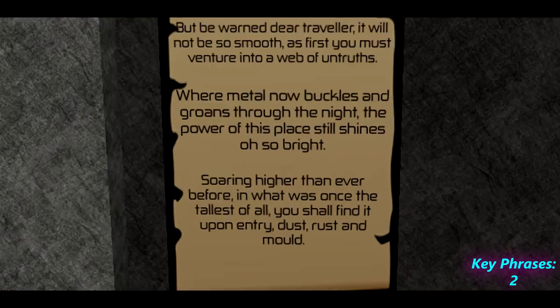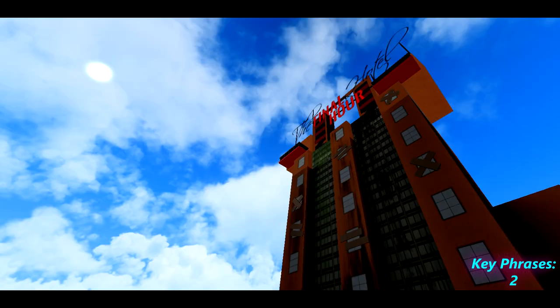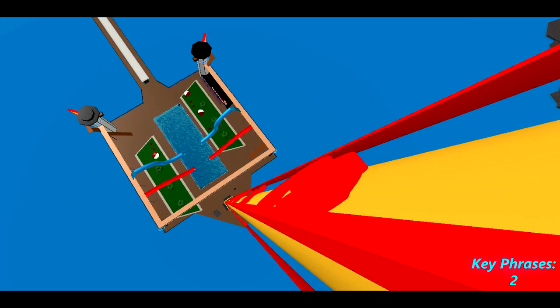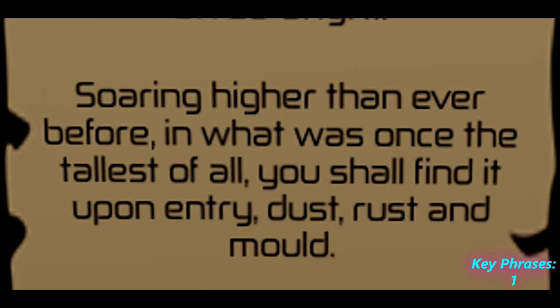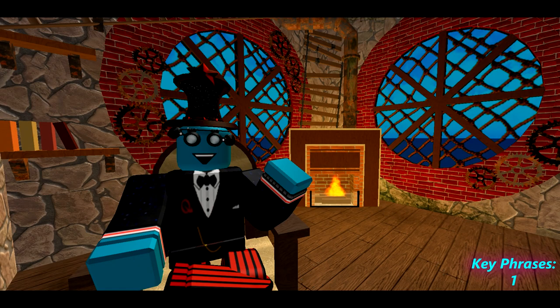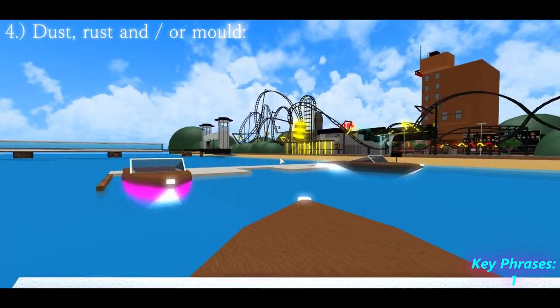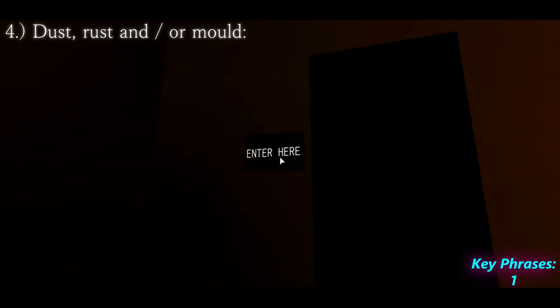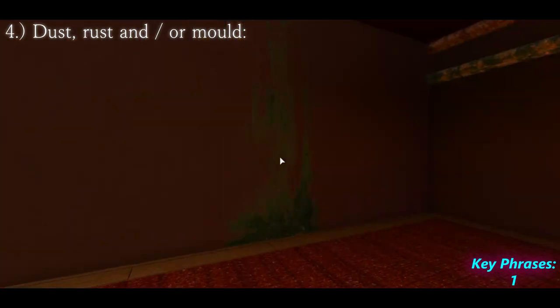Third key phrase: soaring higher than ever before, in what was once the tallest of all — meaning this place is very tall, but not as tall as something else; something must have taken that title from it recently. And the fourth and final key phrase: you shall find it upon entry — dust, rust, and mould — this tells you that what you need to look for is after you enter, possibly near some dust, rust, or mould. So the second clue is confirmed to be in the Final Hour. When you make your way over there, just enter through the entry teleport, like the key phrase said — look for dust, rust, or mould!